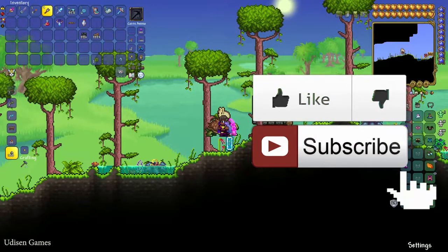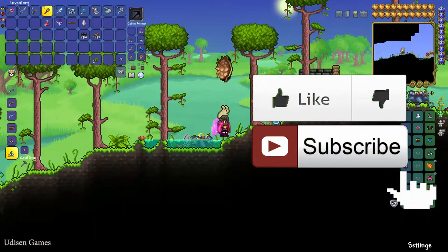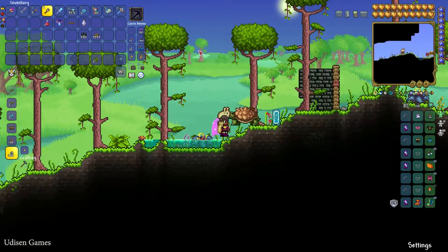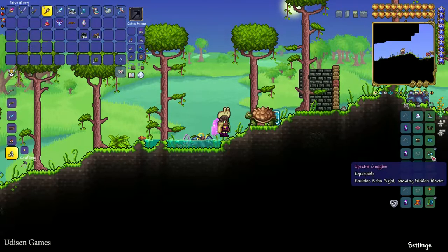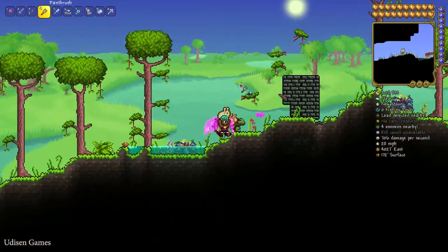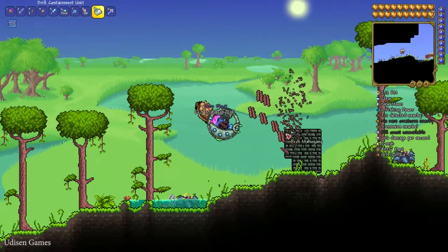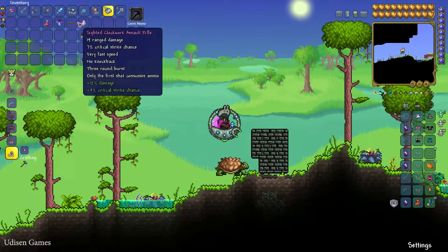Hey, how does echo coating work? For example, I want to make this tree invisible. I use my normal brush with echo coating as source material, then press the soft mouse button on this tree and remove my specter goggles. But this tree is still alive — you can break it. It's extremely strange. That's how echo coating works.